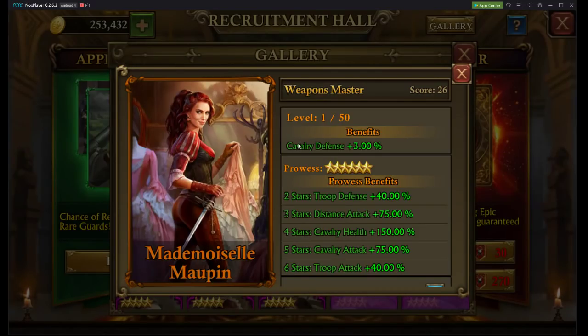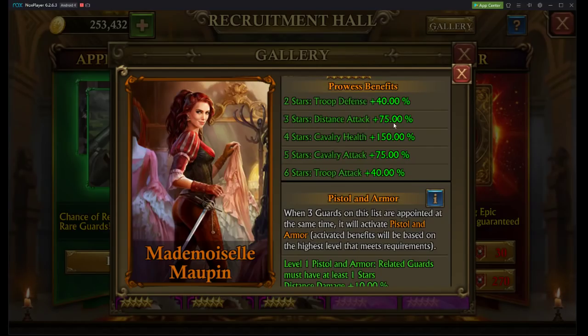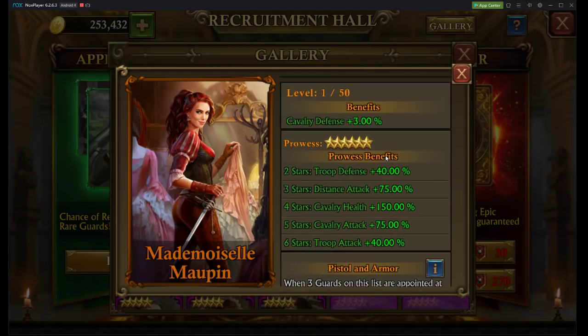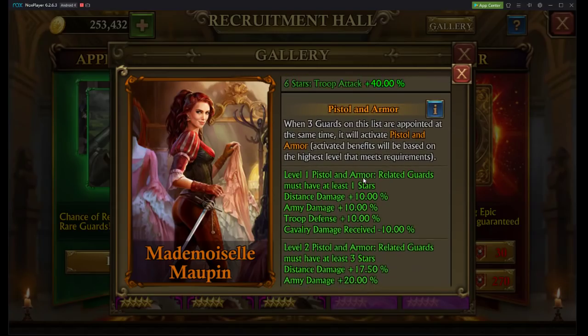Alright, brand new guard. Cavalry defense plus 3% — that's one you would upgrade. Troop defense plus 40% — that's amazing. Distance attack 75% — amazing. So right off the bat you can go up to 3 stars and have great stats. Cavalry health 150% — amazing. Cavalry attack 75%. All 6 stats are amazing.